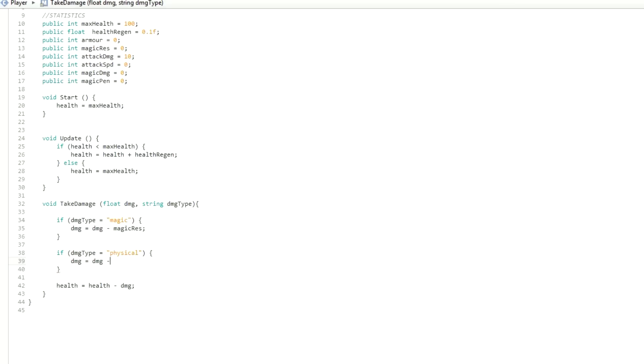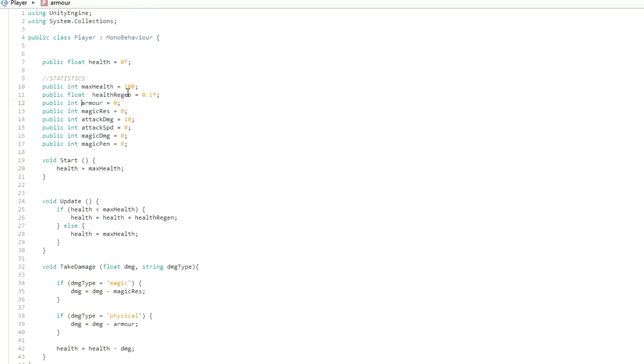Then we go: dmg equals dmg minus armor. Sorry for you Americans out there, I spell 'armor' like that. Basically this does the exact same thing except armor defends against physical damage, and we've got our armor statistic up here. So that looks pretty good.